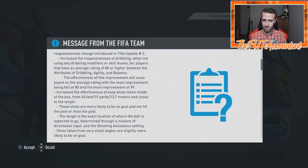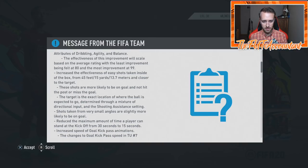That is kind of interesting as well — maybe there'll be some near-post short angles that will be really OP. This update increases the responsiveness of dribbling and shooting inside the box. The effectiveness of the dribbling improvement will scale based on average rating, with the least improvement felt at 80 and the most at 99. So the high-dribbling players in this game will feel a little bit better.